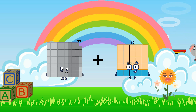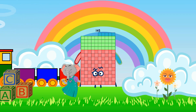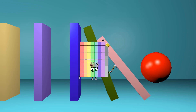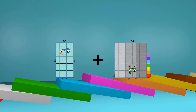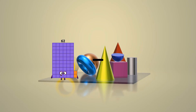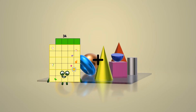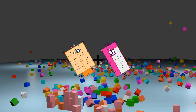99 plus 46 equals 145. 100 minus 21 equals 79. 50 plus 97 equals 147. 99 minus 51 equals 48. 22 plus 18 equals 40.